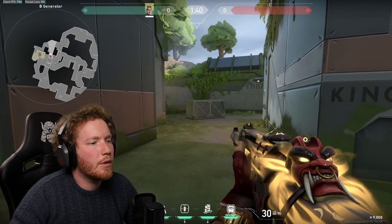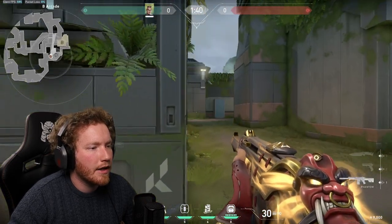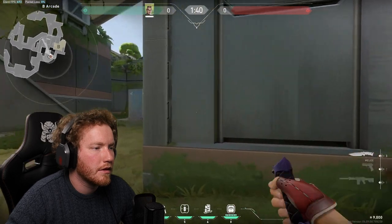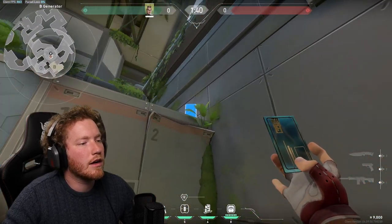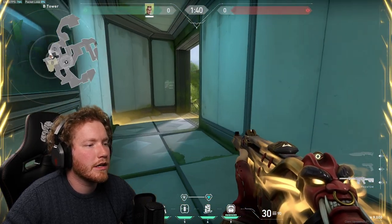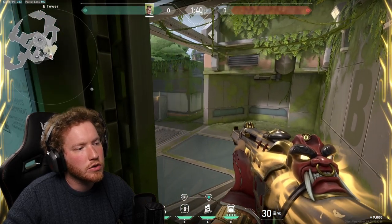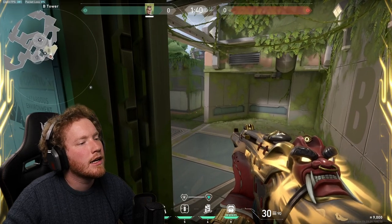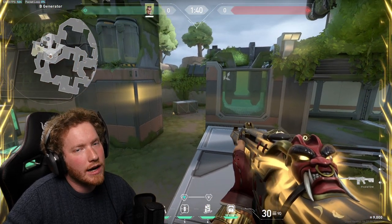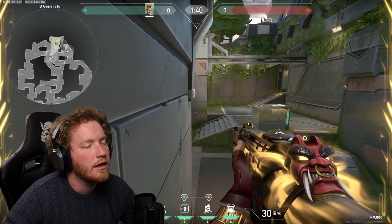For Fracture B site, place your trip behind this box — it catches anyone pushing back site who comes around clearing angles, and also anyone trying to sneak straight up to tower. Then put a TP right against the wall on top of this large box, and head up to tower for the second TP. You can wait and peek if someone trips the tripwire, or hold this angle for anyone pushing through B main. If you get pressured, pull off to the corner giving you a great off-angle to both back B and anyone rushing from main.